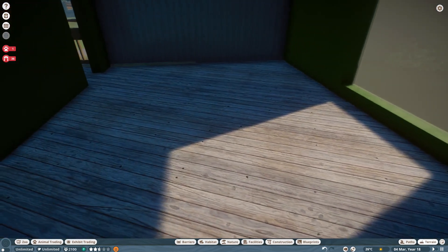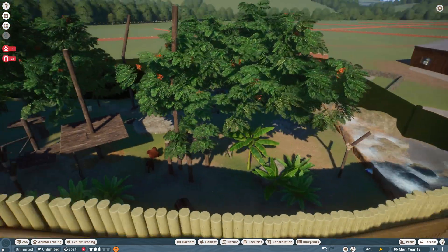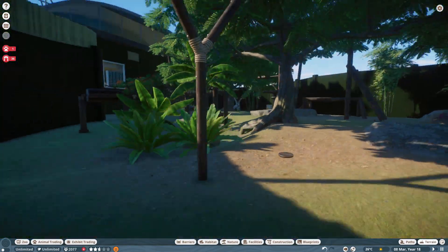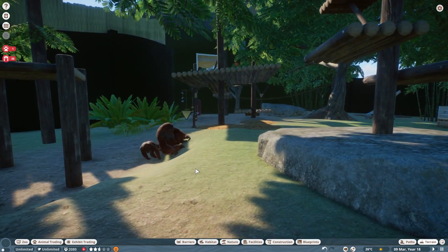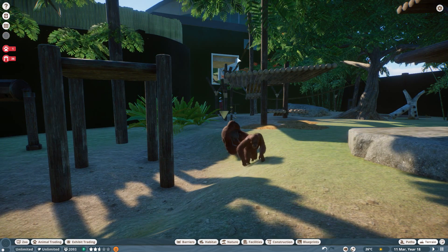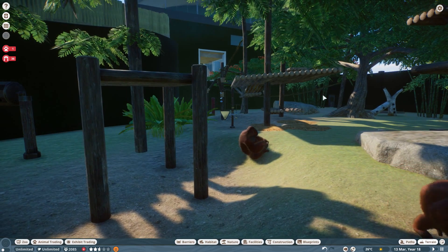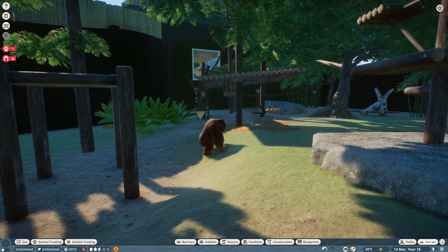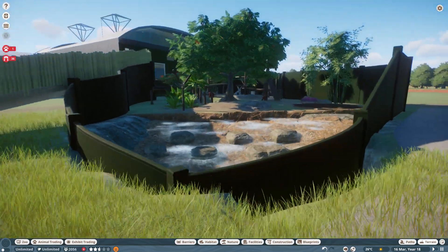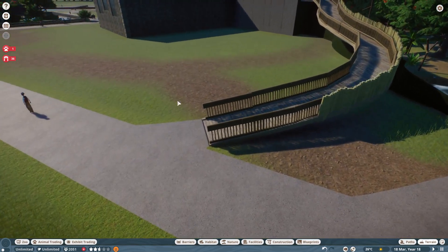Underneath us right now there's one of those cage tunnels. The path is done on this side — you can see some of the orangutans out there just having a grooming session. There you can see the tunnel. I originally put the keeper's entrance underneath there but it's over in the corner now. But there we go — we have orangutan.